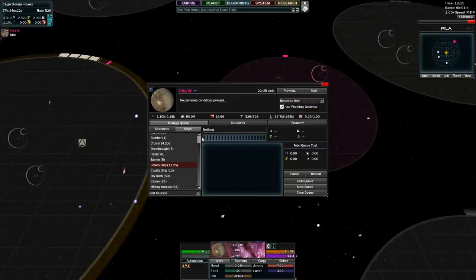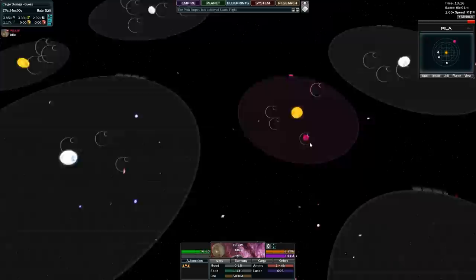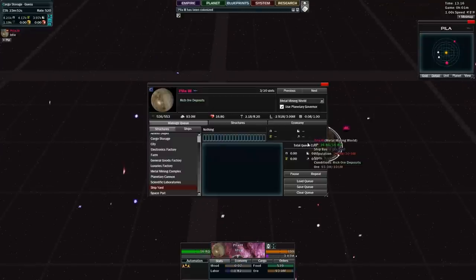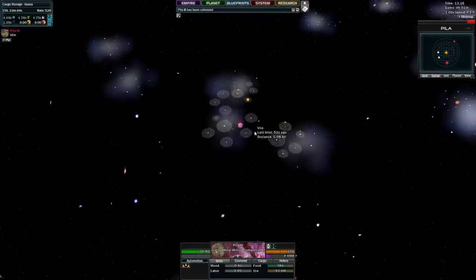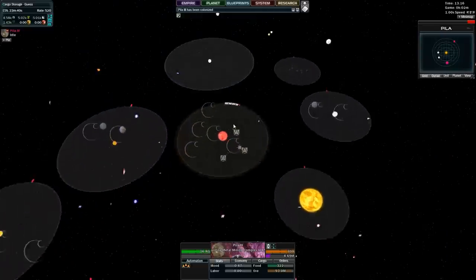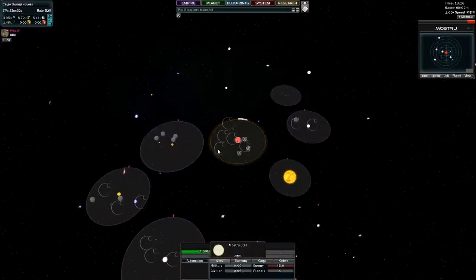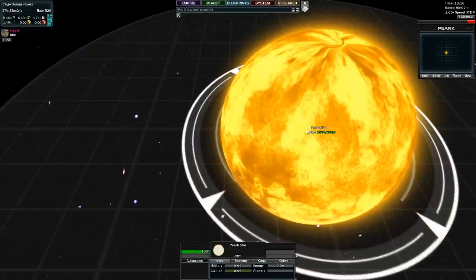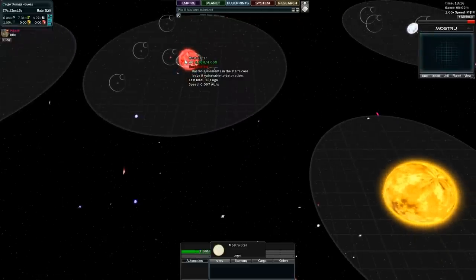I'm going to use the AI governor for quite a bit of this let's play - the AI tends to get out of control at one point and it's going to be a pain to manage 400 planets. Metal mining world - that's fine with me. Let's get a good survey of our neighboring systems. Nice red star - 4 million HP. I can probably blow that star up and kill everything inside that system. Notice how this one has HP in the trillions but this one only has it in the millions. That means this is a staple star.